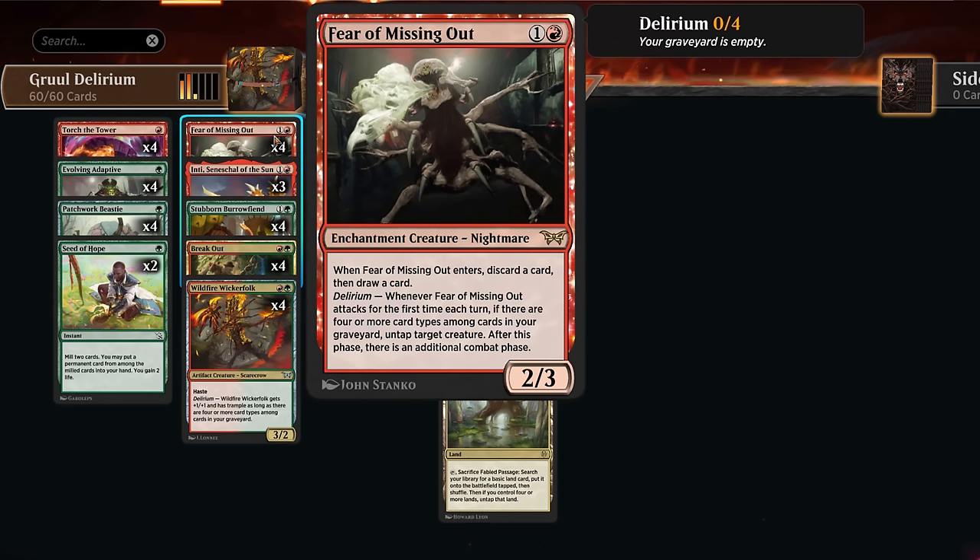Fear of Missing Out is an enchantment creature, so it can add two types for delirium all by itself. It's a 2/3 — when it enters we discard a card and draw, which is also pretty good if we're empty-handed since we just get to draw a card for free. With delirium enabled, when Fear of Missing Out attacks we get to untap a creature and get an additional attack step, which can be quite nice especially with a larger creature that has plus-one counters.